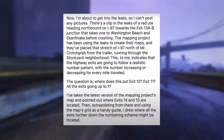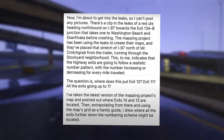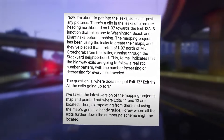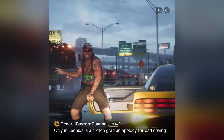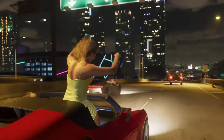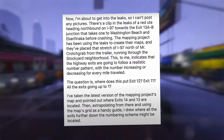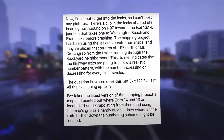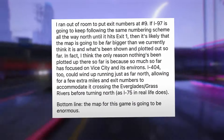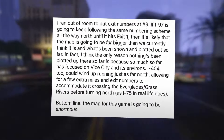Now, referencing the leaks: there's a clip of a red ute heading northbound on I-97 towards the exit 13 AB junction that takes it to Washington Beach and Ekanfenaca before crashing. The mapping project has placed that stretch of I-97 north of the 'Mr. Crotch Grab' trailer shot, running through the stockyard neighborhood. This indicates that the highway exits will follow a realistic number pattern, with the number increasing or decreasing for every mile traveled. Extrapolating from exits 14 and 13 using the map's grid, and drawing where all the exits further down the numbering scheme might be located, I ran out of room at exit 9. If I-97 keeps following the same numbering scheme all the way north until exit 1, then the map is likely far bigger than we currently think, beyond what's been shown and plotted so far.